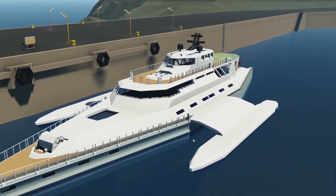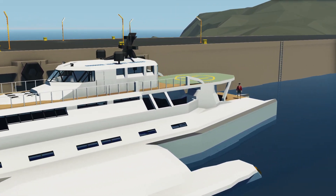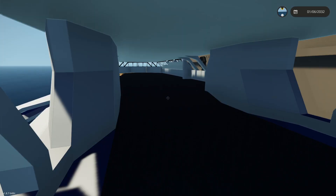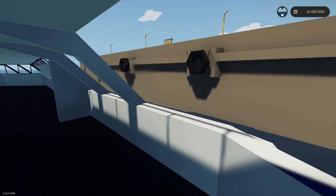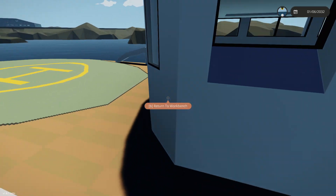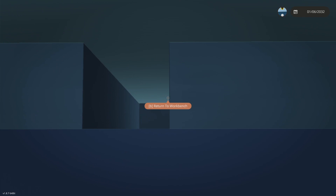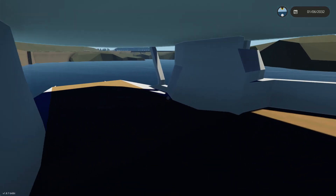Welcome back to another video on my channel. Today we are back in Stormworks yet again, and today we are back with our trimaran yacht. As you guys can see right here, it is actually built up quite nicely. We have a helipad that we ended up adding last time. There is a little bit of a boo-boo going on right here, not sure what that is.